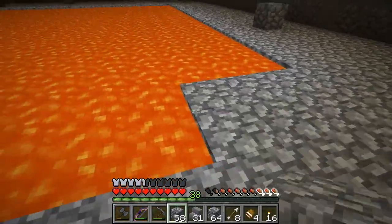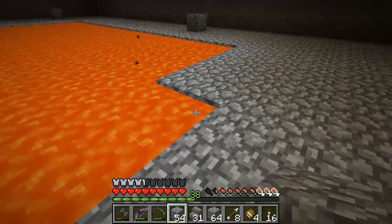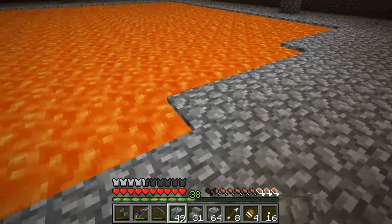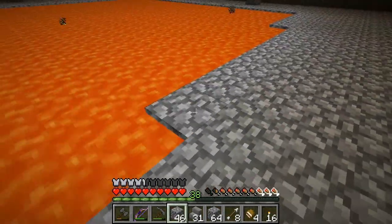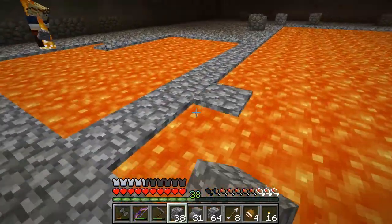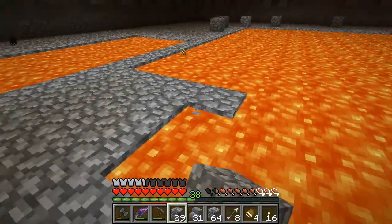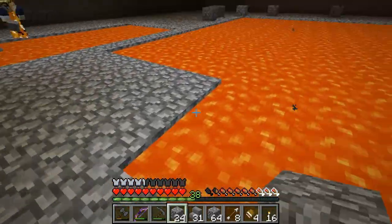Check it out - we have a floor! If we get some glass in here, we can put the glass in the floor and that will let the light through. We won't have to put torches down. I might go get some glass later.